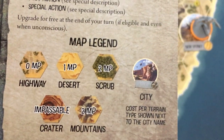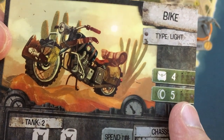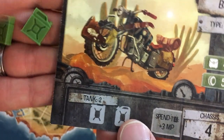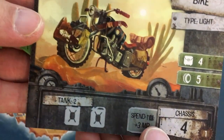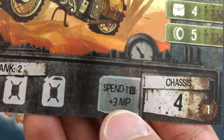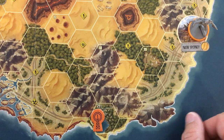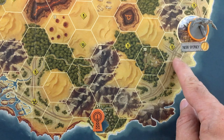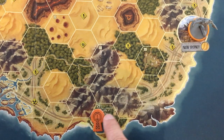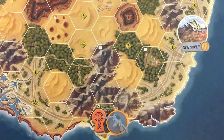You start with two gas in your tank. My bike can't hold any more than that, but if I want to move further than five movement points, I can spend one gas to get an extra three. Remember, this is a race. So that's zero, zero, zero — two for the mountain and two for the scrub — and even with one movement point left, I can already reach my destination.